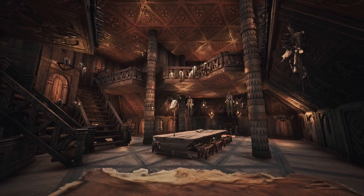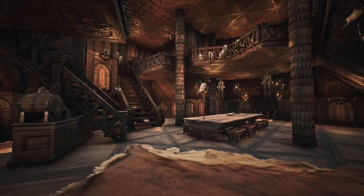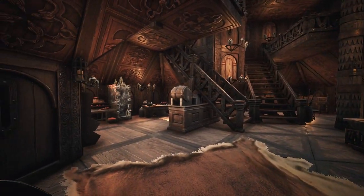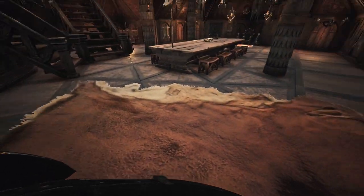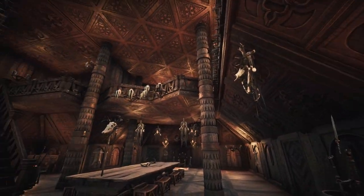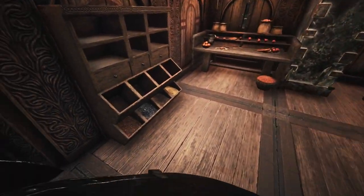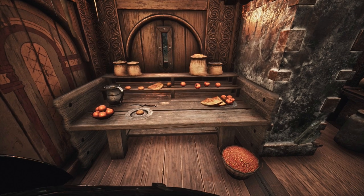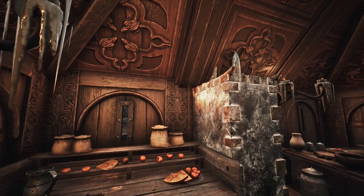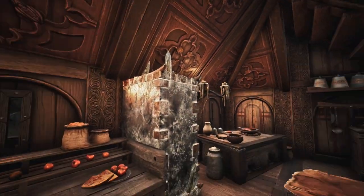Entering the home, I've managed to keep everything feeling warm and open plan, whilst also capturing the raw and violent feeling that perfectly suits a Veneer home. On the left side of the ground floor is a small kitchen, with a large dining table as the centrepiece of the hall, and a small seating area to the left of the dining area. I've tried to focus heavily on animal features within this build, along with skeletal decorations, to make the build feel like the home of somebody who lives a tough, violent life to survive.